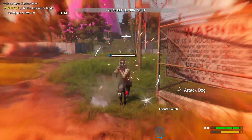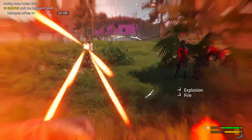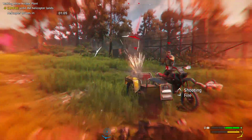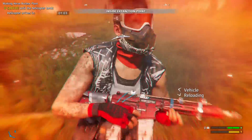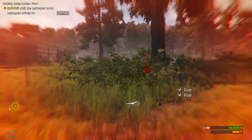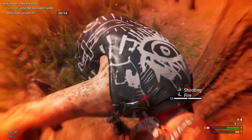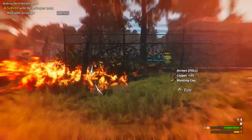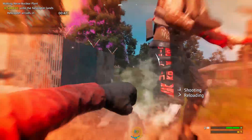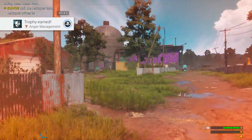Once the meter is active, go around and melee with R2 to eliminate 10 enemies before the bar depletes. If you do a takedown — get behind someone and do it — it'll actually replenish the bar, but the animation takes a while so it's much faster to just punch people. On Rank 2 you'll have a lot of weak enemies, so a single punch is more efficient than a takedown. I get the Anger Management trophy right here.